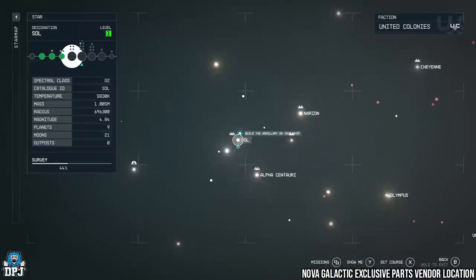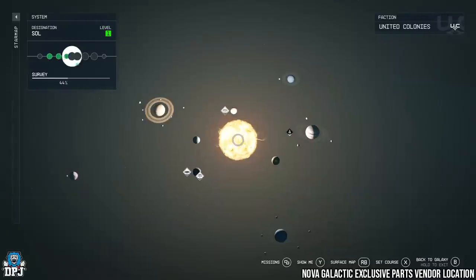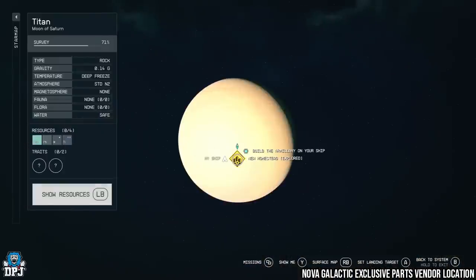The second vendor has some really nice unique Nova Galactic parts. In Sol again, go to Titan and land on New Homestead — the ship services technician here will offer exclusive Nova Galactic items.